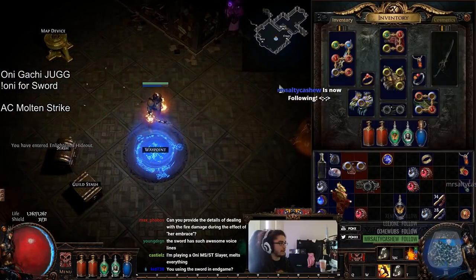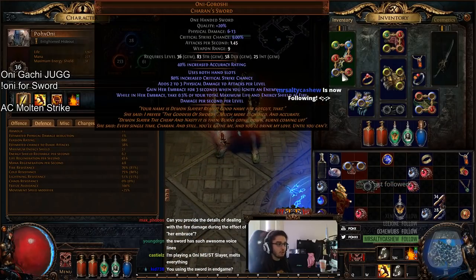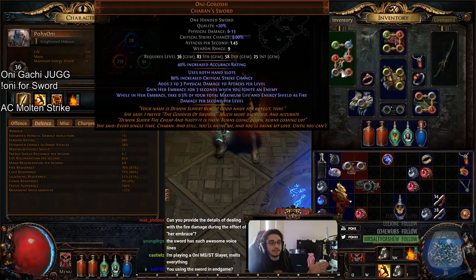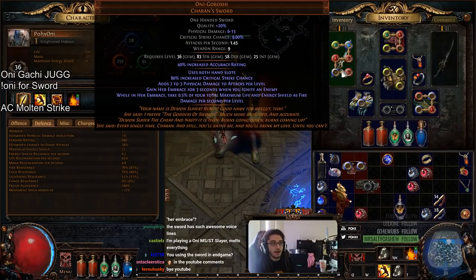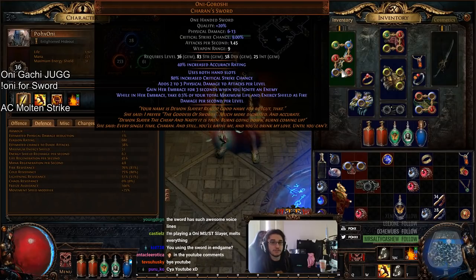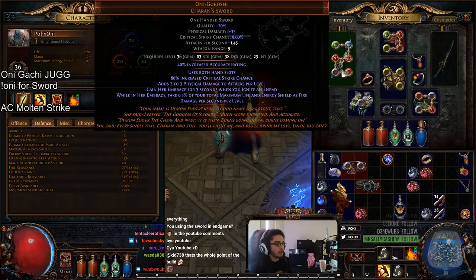I just wanted to show you guys the leveling phase with this character. Some basic tips for you guys — if you are struggling with the degen of this, remember that this is kind of similar to Righteous Fire, meaning that if you scale life regeneration, it'll work for you. Ways to counteract the degen would be regeneration, maximum fire resistance, and you can get regeneration while moving. Just get life regeneration — it's going to be a bit important for you, and everything should be pretty much golden.